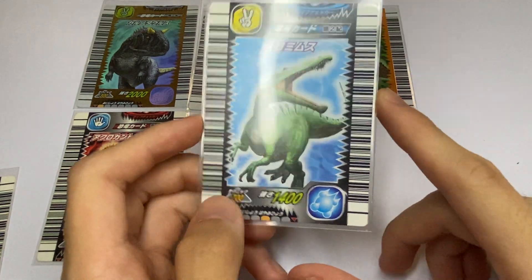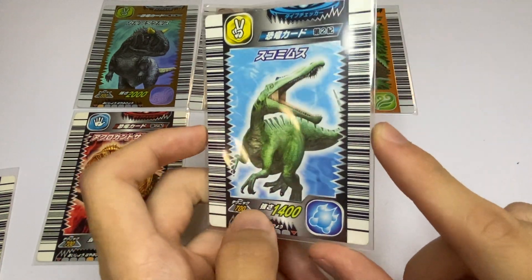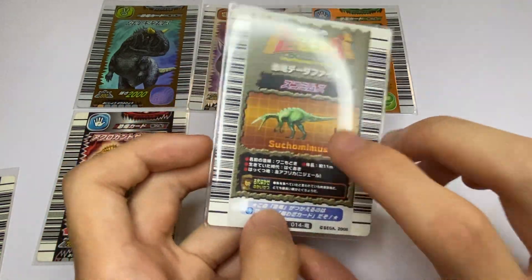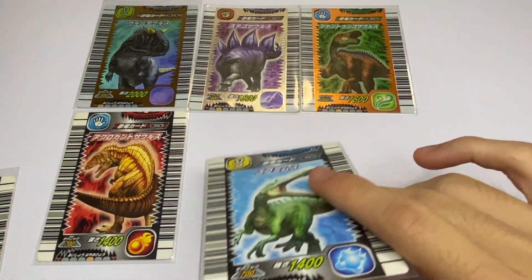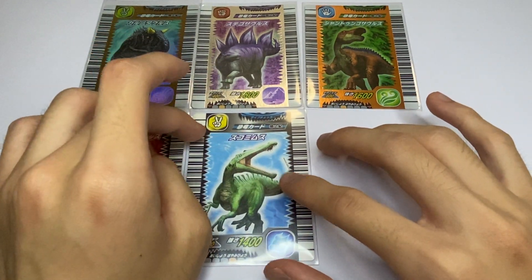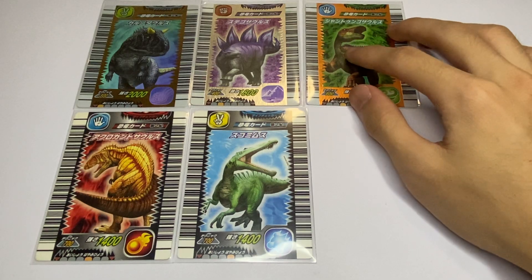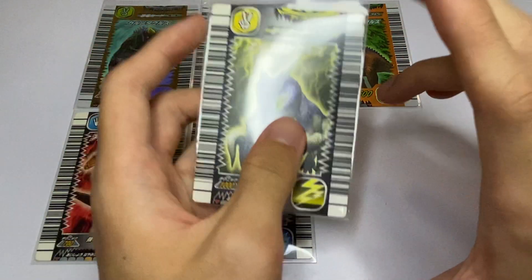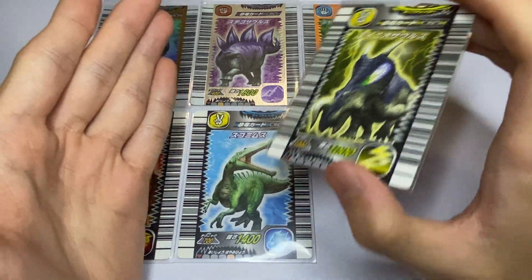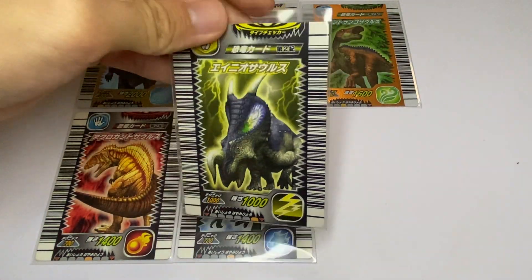Next up is another fan favorite common — the Tsukomunimus. Beautiful card. I really like Tsukomunimus, one of four Spinosaurids. I can't believe they never did another Spinosaurid after the base series. Like, wow — I can't believe there are not a lot of Spinosaurids for the media to feature.